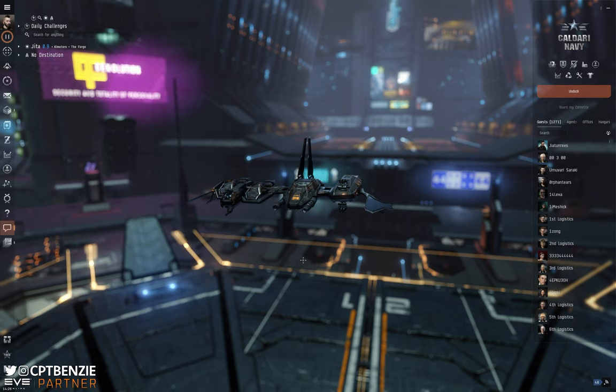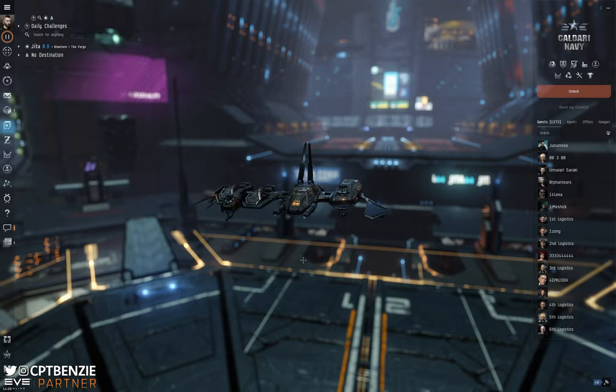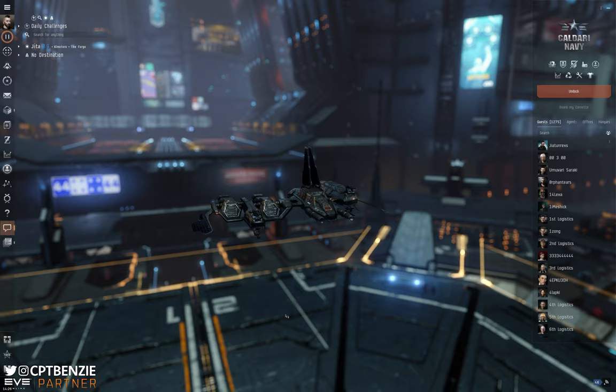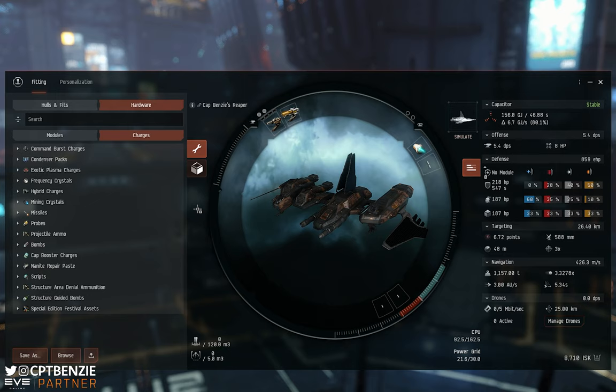You may have found a fit through watching videos, or from sites like EVE Workbench or Abyss Tracker. Highlight that fit from the description or from those external websites and copy it to your clipboard. Then open up the fitting screen — click the little spanner icon to open the browser tab. With the fit copied to your clipboard, come down to the import and export icon in the bottom left, click it, then select import from clipboard.